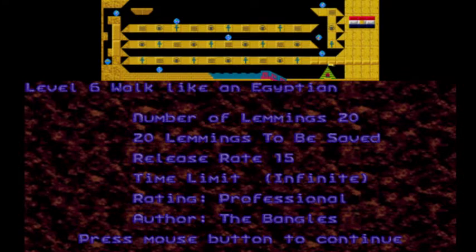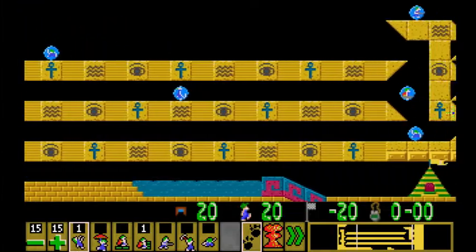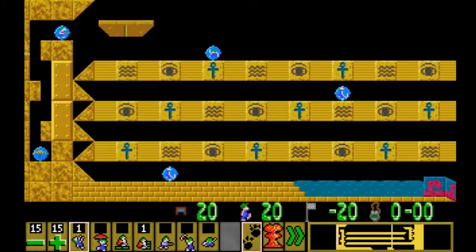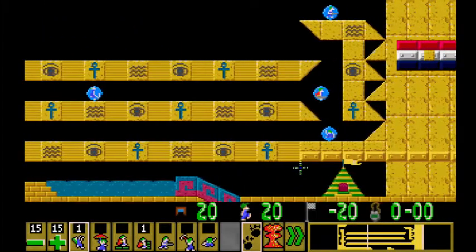We're on level 6 - Walk Like an Egyptian. I actually know that song, by the Bengals. We have 20 lemmings, gotta save them all, and this is a very... ooh, I like the look of this level. Very symmetrical and simple. I do like the Egyptian tile set - works very well. And unless I'm mistaken, I am pretty sure that's the Egyptian flag right there. Very nicely done. So it looks like a pick-up skill level - we've got one climber and one stacker.